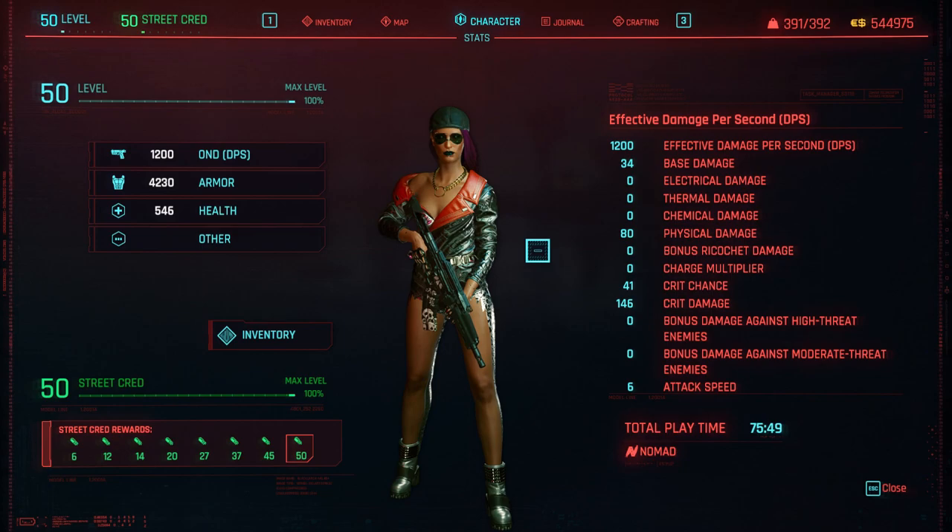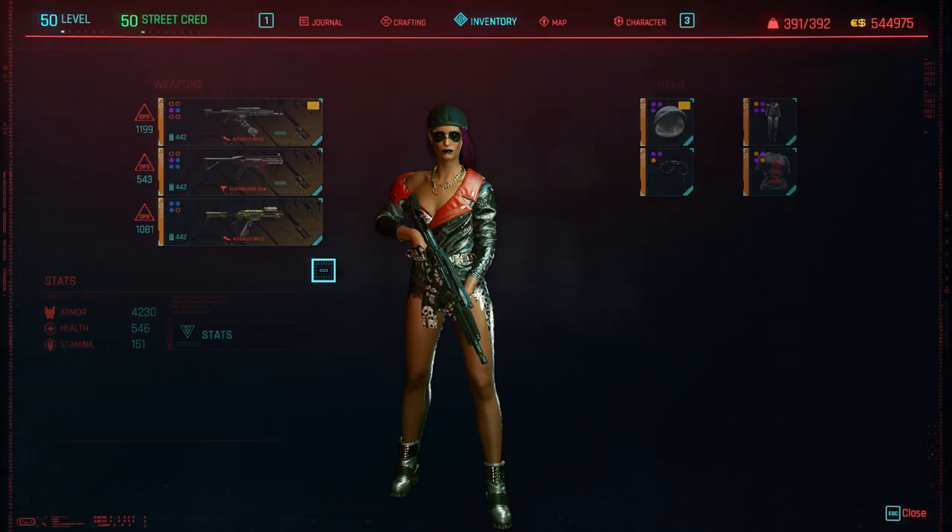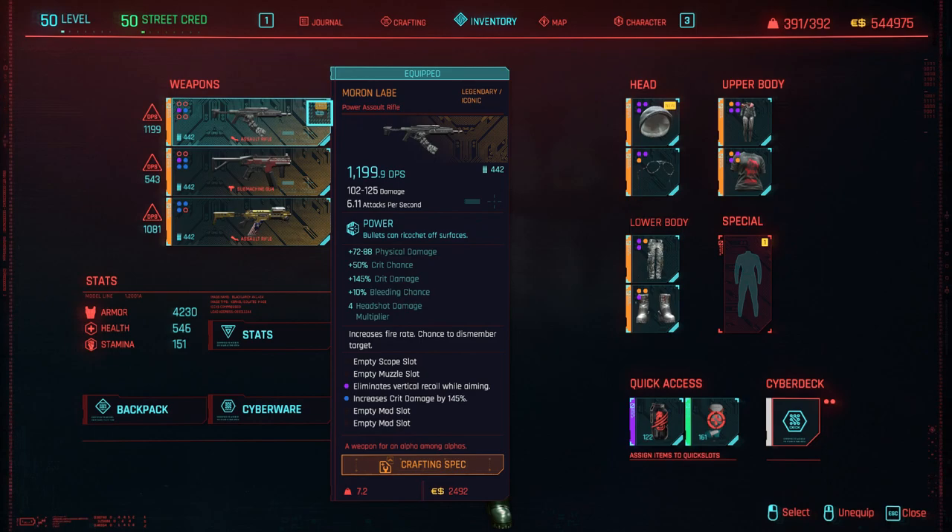Hello everybody, playing Cyberpunk 2077 and in this video I want to show you a build that I created for a particular assault rifle which is the Moron Lab. It can of course be good also for other assault rifles, but keep in mind it depends — this one is a power rifle, and based on the stats of this weapon I decided to choose different skills and put the points where they actually belong.